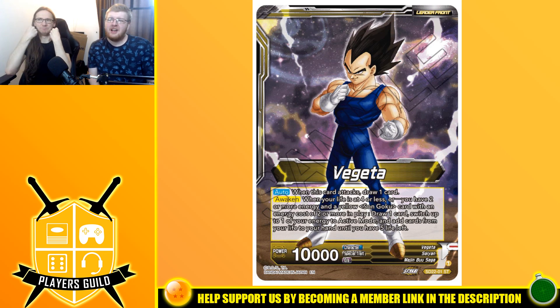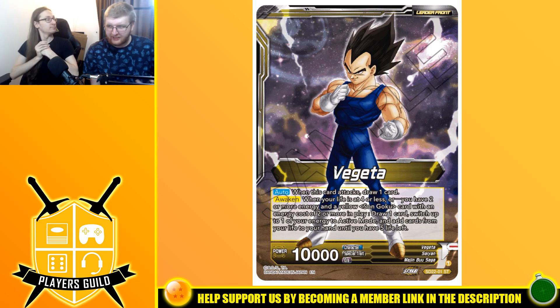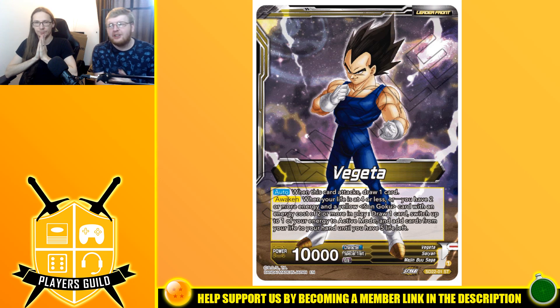What's going on Dragon Brawlers Players Guild? I am Scott Seven, your Guild Master, joined by our archivist Loki Smith. Today we are talking about the Vegeta starter deck for the Zenkai Series 3 Power Absorbed, asking the important question: is it good? Is it fun? Let us know in the comments below what you think of that leader, and let's get straight into it with Vegeta.